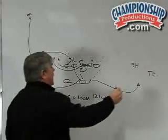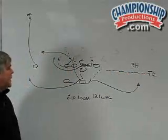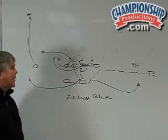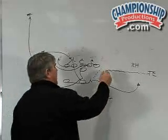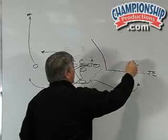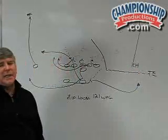We set our tight end in full-speed motion — looks like jet motion. He's coming down full speed, making the whole package look exactly the same. He is the inside man now, so he runs the crossing route. Our right halfback goes deep but stays outside the hash.